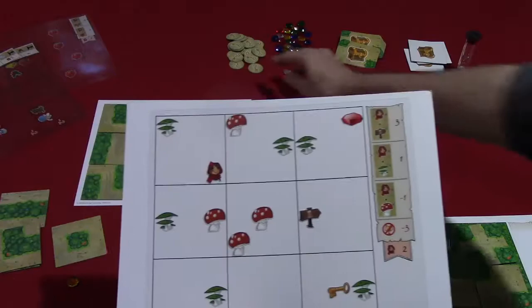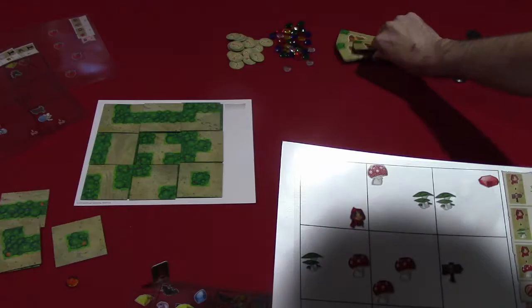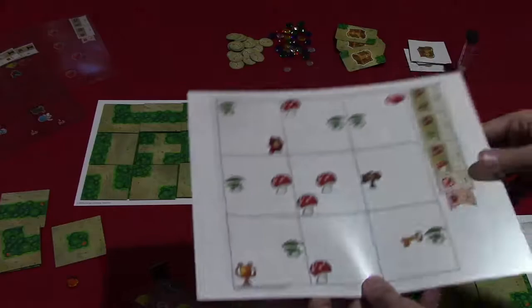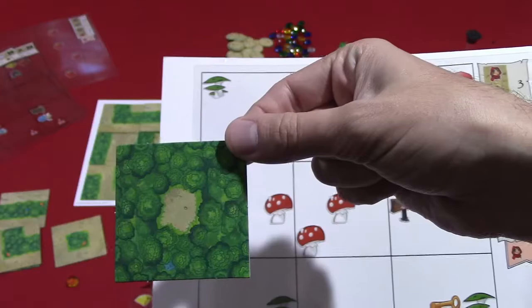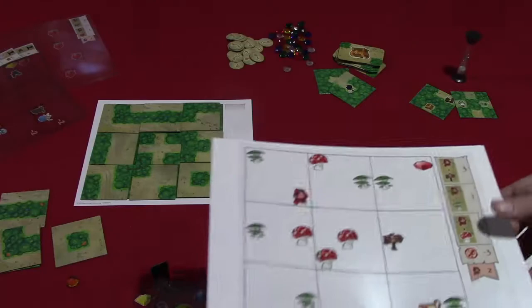There's also a key on the board — if your character reaches the key, you get a key token, which enables you to open a treasure chest on certain maps, letting you take one of the special cards. These cards are generally either a take-that or a small benefit for the player who gets them. For example, one card says in the next round a player of your choice must use their weaker hand to place tiles. Others let you swap a tile with another player, force a player to use a specific tile, or add a challenge where if that tile reaches their character they lose three points.